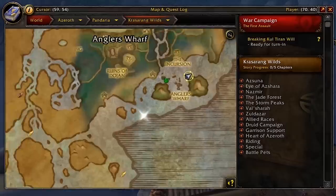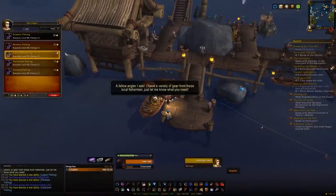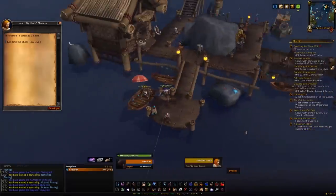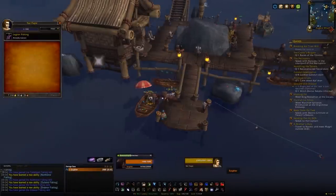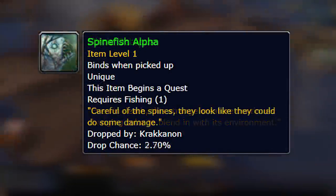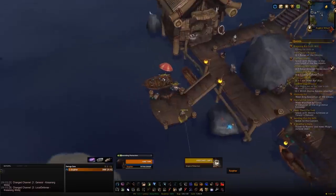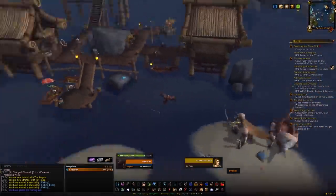We're now done with the Timeless Isle. Next we'll head to Krasarang Wilds — in the southeast you'll find the Anglers Wharf. Get exalted with the Anglers and you'll receive the Azure Water Strider mount. You'll need the Fishing profession to unlock the dailies, which involve catching fish and killing mobs. There's no grindable method — just daily quests. There is a revered item for bonus rep. There are also three bonus dailies for rarer fish: the Flying Tiger Gourami, the Mimic Octopus, and the Spinefish Alpha — each gives an additional 350 rep per day.